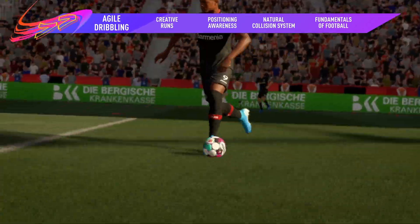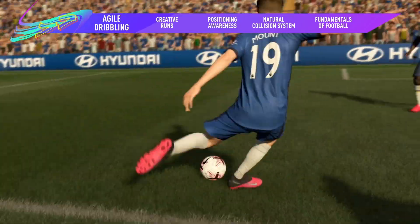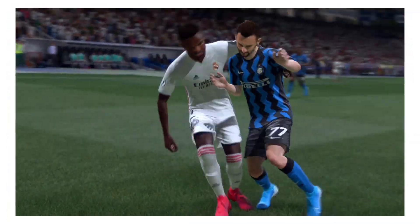Or do it in style with new skill moves like the bridge dribble and the ball roll fake to explode past defenders. And in defence, counter the oncoming attacker by using your muscle to stop them in their tracks.